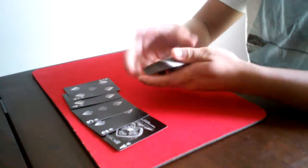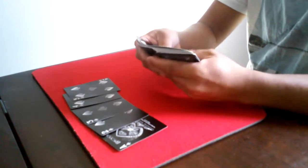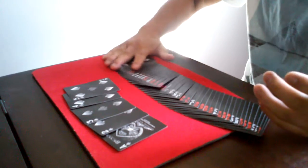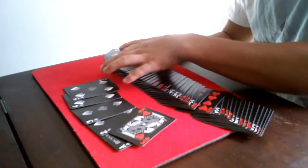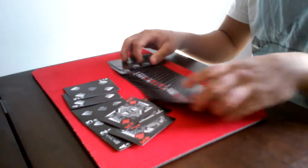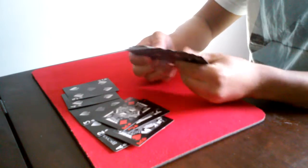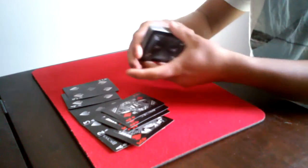I'll be needing a bulk of five red cards. I'll let my spectators pick them. Since I don't have a spectator, I'll pick it for them. We'll use the king of hearts, the jack of diamonds, the king of diamonds, and the queen of hearts.